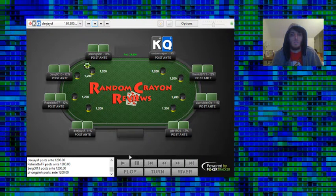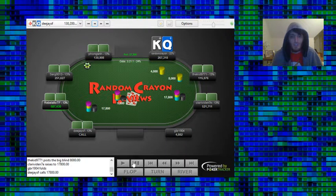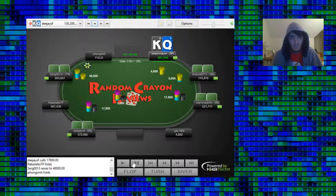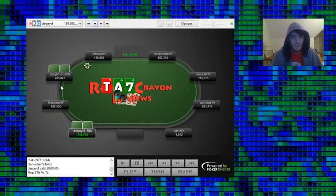King-Queen in the small blind, facing an open from UTG and a flat from UTG+2. The cutoff 3-bets, and it's an easy fold. Honestly, we would just fold the first time around even if there was no 3-bet, since UTG and UTG+2 ranges are going to be on the stronger side.